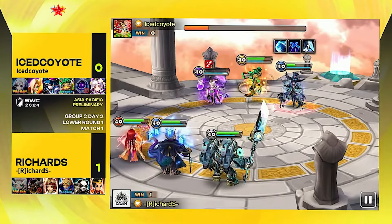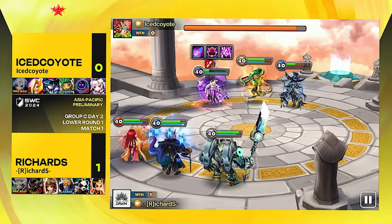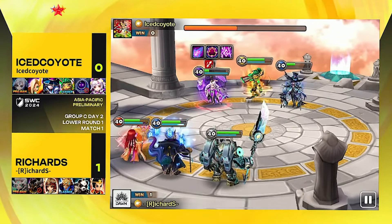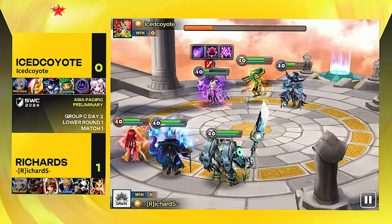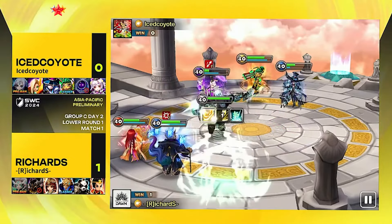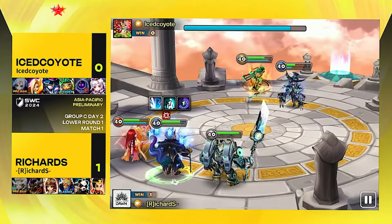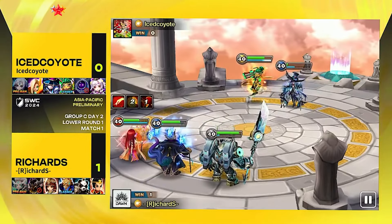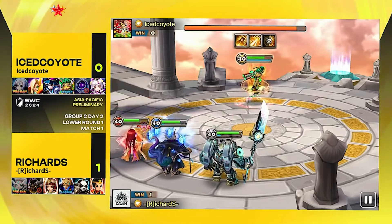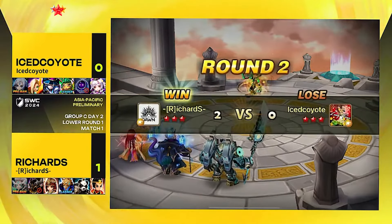Zibala going for the heal, keeping Dolman alive a little longer. Dolman's curse of death is available — but the moment she dies, the curse goes away with her. Can she make a difference? Karma goes onto Chandra, deciding not to use the curse of death, since knowing she'll die soon, putting karma on Chandra might be better — but Chandra doesn't even have a skill to use, so the karma was actually useless. And that's GG — Richard takes game two.